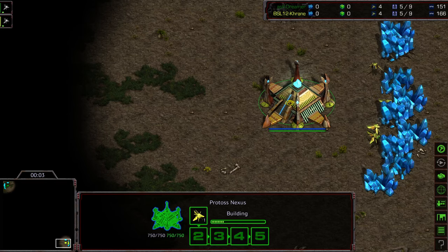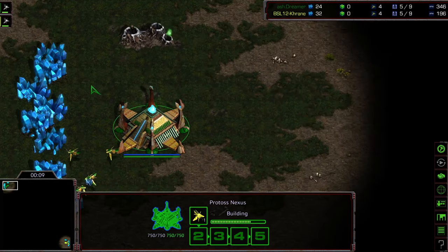Welcome to game two between Dreamer and Crane. Bottom right hand corner we have Crane as the yellow Protoss. Upper left hand corner we have Dreamer as the green Protoss. This is going to be on Polypoid.